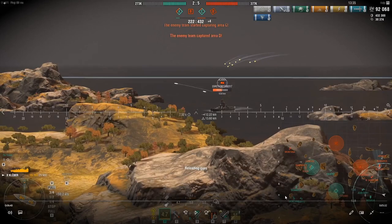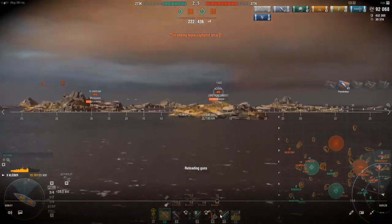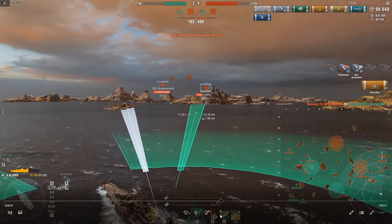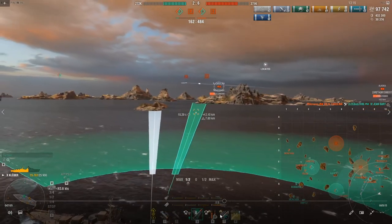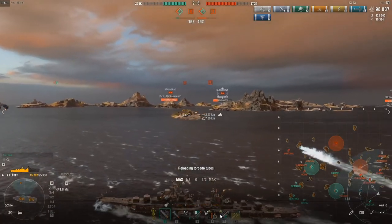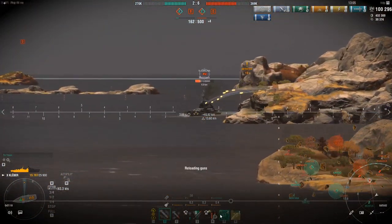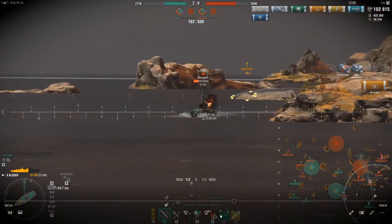Switching even further into damage farming mode. I'm going to throw a set of torpedoes out here for this North Carolina — just saw him slowing up there a bit. Maybe I can catch him with some torpedoes. He did use DCP recently. So I'm going to push around this island, pop the main battery reload booster, and try to put him down as quick as I can.